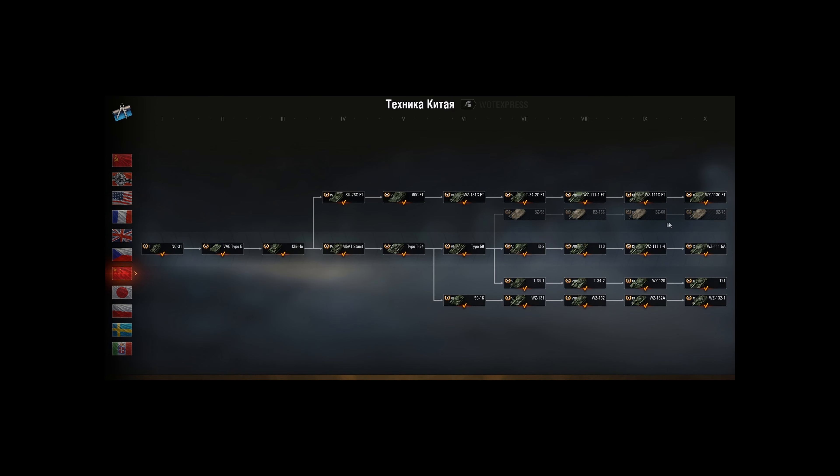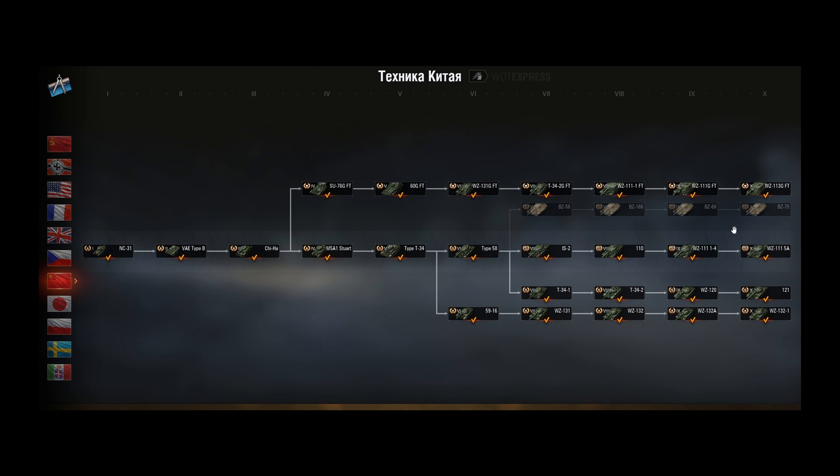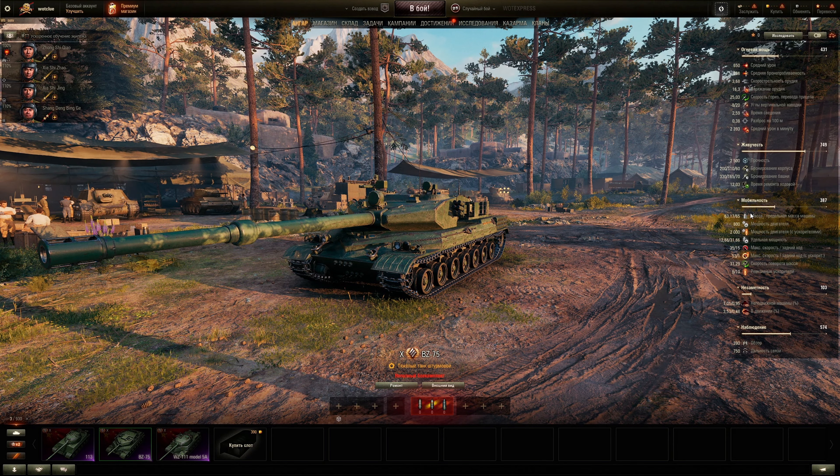This vehicle comes after the BZ-68, branching off from the Type 58, so make sure you buy one back from holiday ops and work through the BZ-58, the 166, and the 68. These are all rocket-boosting tanks and each has two gun options — the meme gun or the normal gun. You'll probably play these like the Type 5 or Type 4 and just use the regular guns, especially after the high explosive nerf.